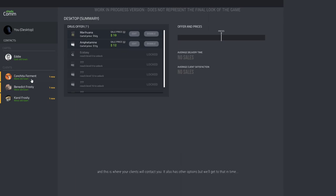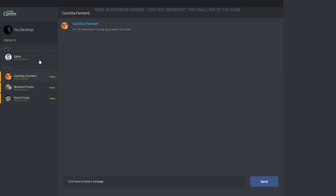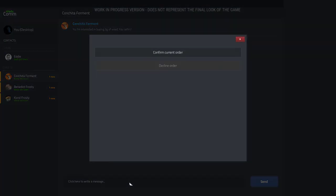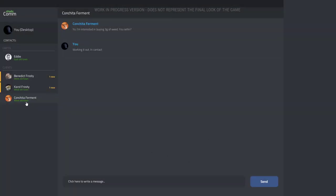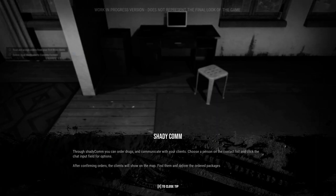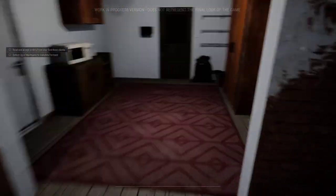Shady Com — okay, this is Shady Com, a special fancy dark web communicator. This is where you order merchandise from Eddie and where your clients will contact you. It also has other options but we'll get to that in time. 'I'm interested in three grams of weed.' How much weed do I got? Through Shady Com you can order drugs and communicate with your clients — choose a person on the contact list and click on the chat input field. That was a little bit late.